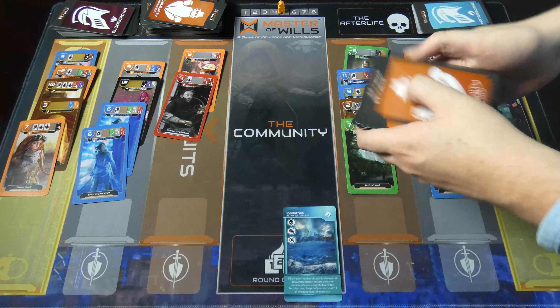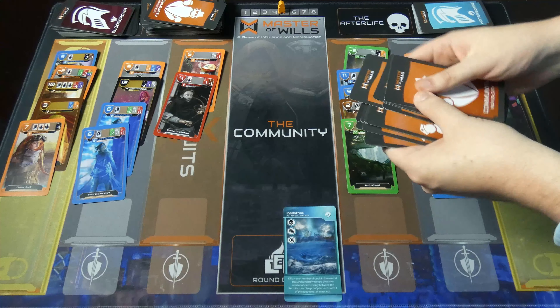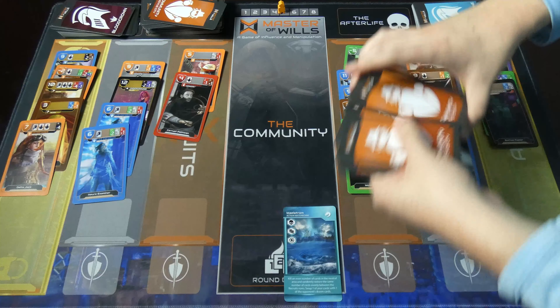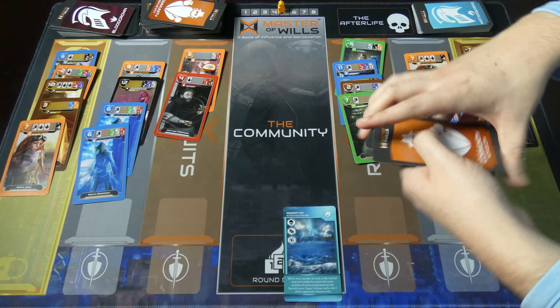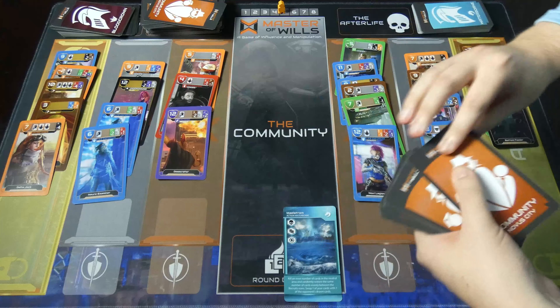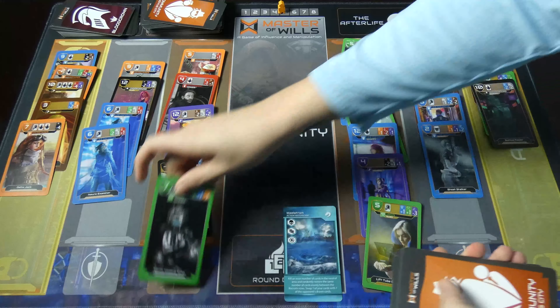Shuffle — so that means I'm going to draw four of these randomly to my row and four to theirs. Let's scoot these up a bit, and I'll start with my side. One — oh, that's nice — oh, and that's not so nice. Two, three, and four.